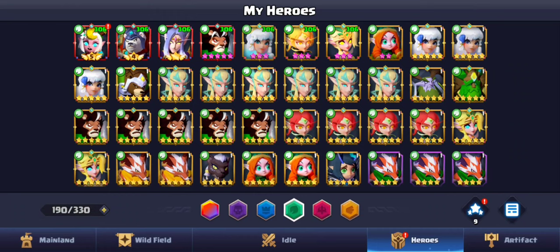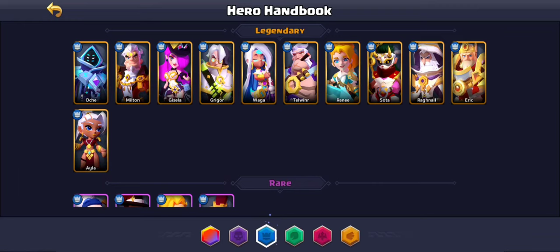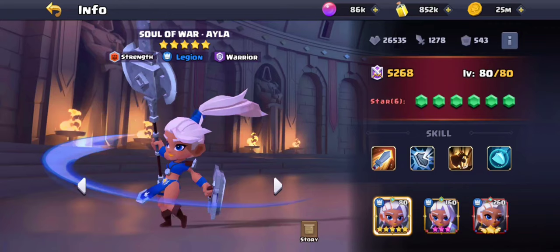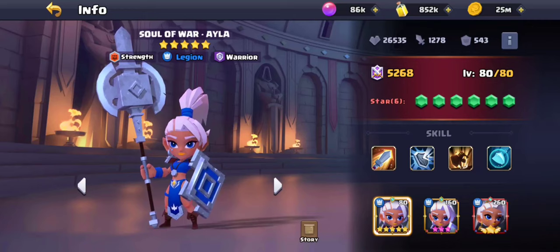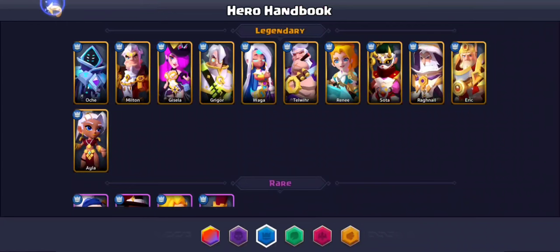Those are the three red tanks. Unless you have one of those three, I don't recommend using any other tank. Seth is bad. Norton is decent but nowhere near as good. Iove is actually pretty good — a solid secondary tank — and I'm going to work on her eventually.